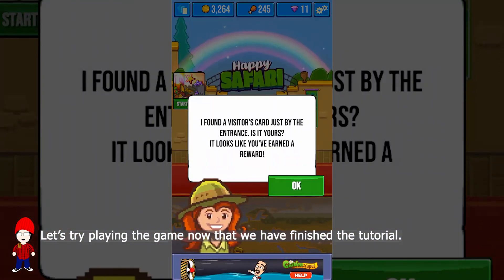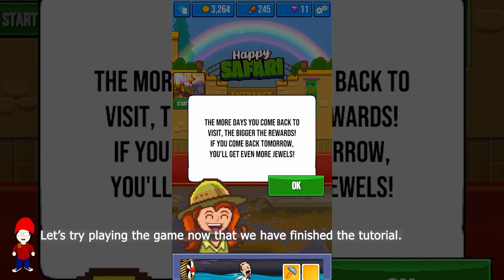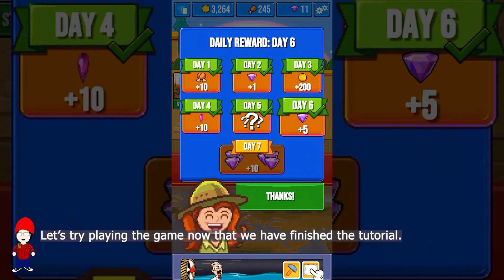I found a visitor's card just by the entrance — it looks like I've earned a reward! More days you come back to visit, the bigger the rewards. If you come back tomorrow you'll get even more jewels. Wow, I'm already on day six!